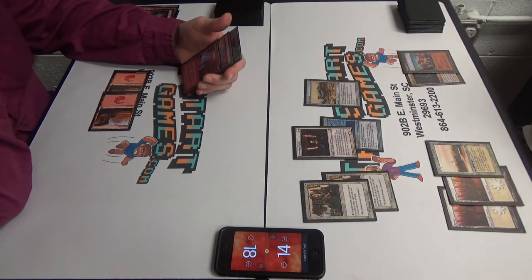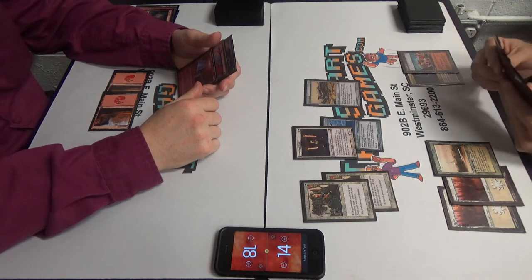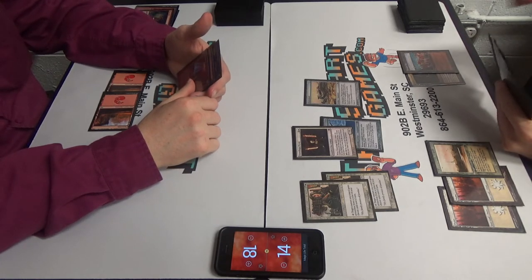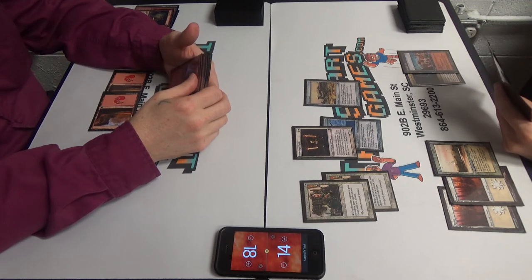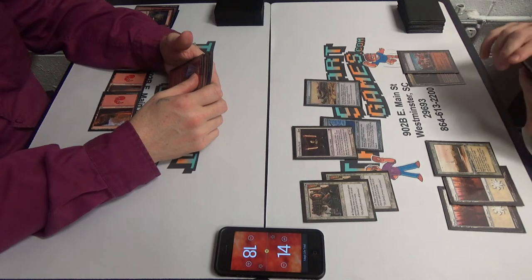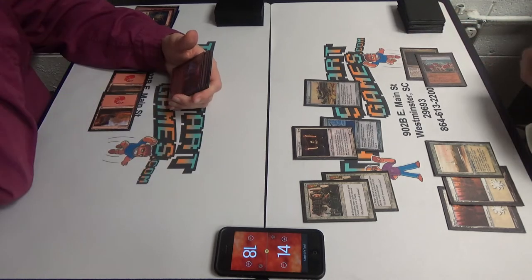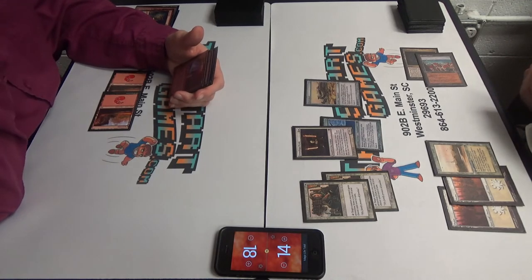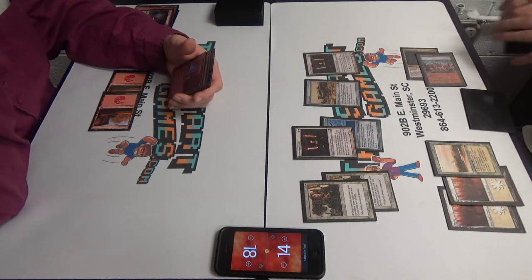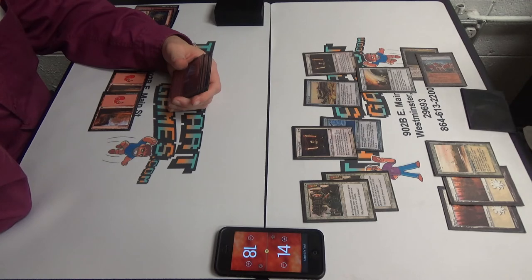Can you kill me this turn? No, not this turn. Oh gosh. We're a ways from there. But shenanigans. That's a little cute doing that. Stoneforge Mystic? All right. Get Sword of Fire and Ice. That's actually a mainboard card because of cards like True Name Nemesis.